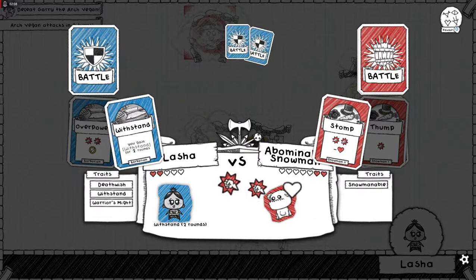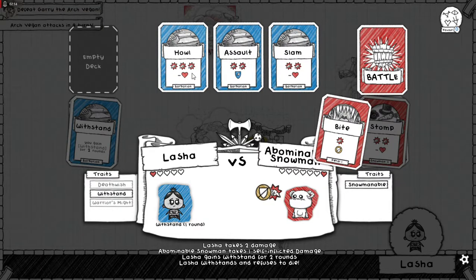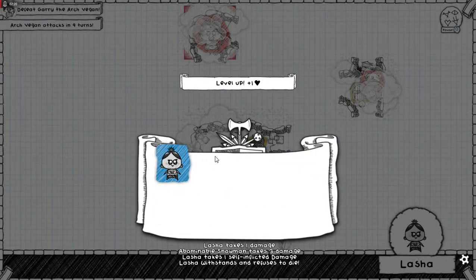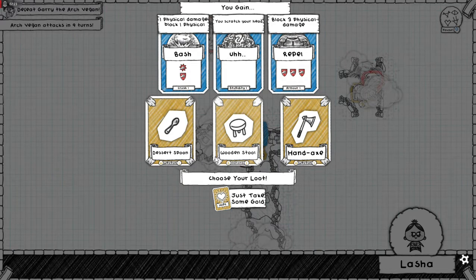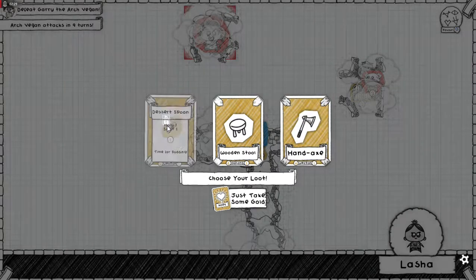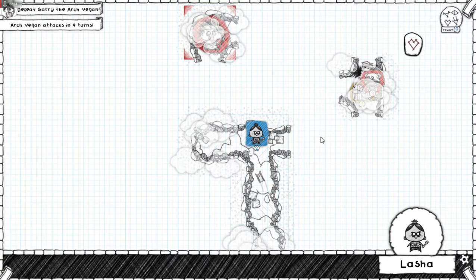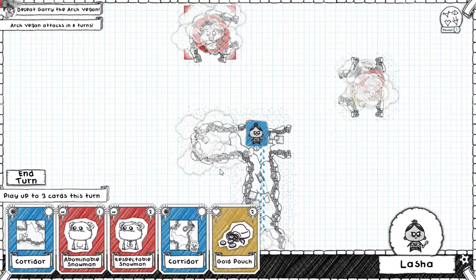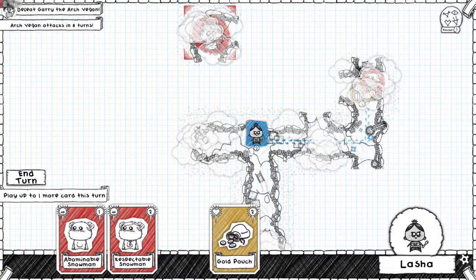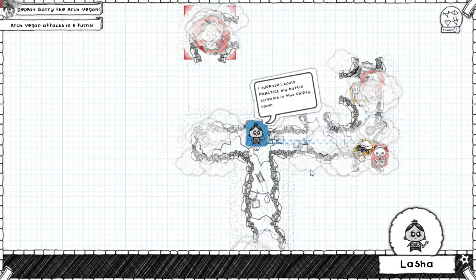Yeah, I'm gonna go back. Withstand is about the only thing that saved me that time around. You know what, I need some sort of healing option. You're gonna attack any turns, that's fine. You can go there, we will drop you there - and I don't like it, it's a fountain of combustion.